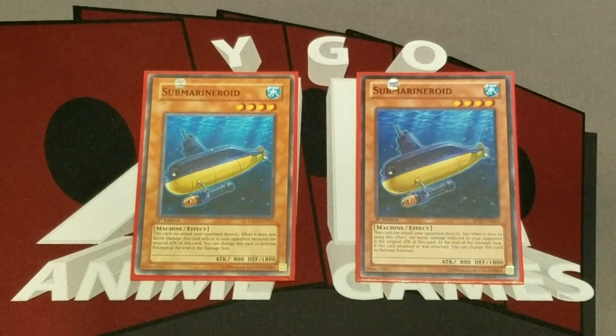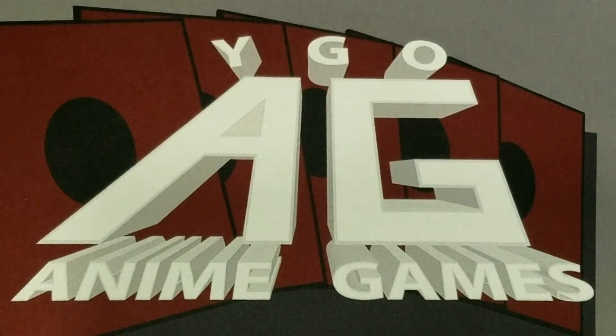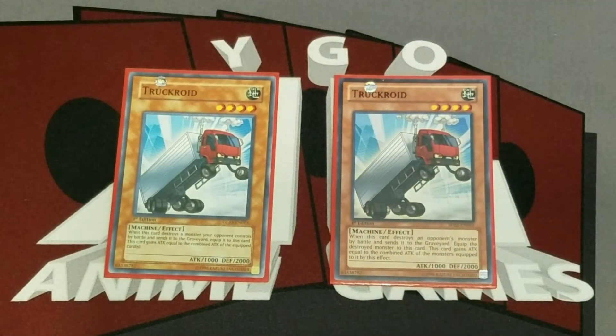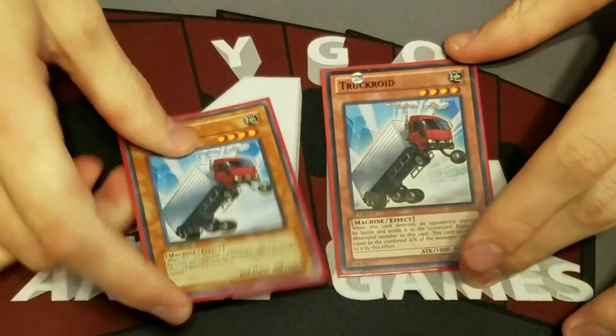Submarine Roid — 1800 defense is really strong, and the 800 attack directly can be pretty good. Plus you can attack without fear of taking a lot of damage since he's weak attack, and you can just switch him to defense mode after he attacks. We include two. You can get direct damage stacked up pretty fast in Cyrus' deck, especially if you get to a Pair Cycroid. Definitely a good card. Two Truckroid — he has a really powerful effect. You can get him up to really high attack by destroying your opponent's monsters, but the problem is he's 1000 attack, which makes it harder to get over monsters. Still, he has 2000 defense, which is really good — the strongest defense on a roid you can summon right away.